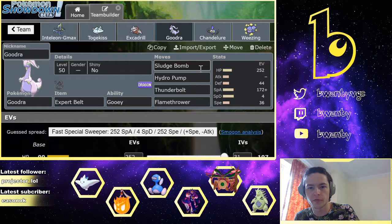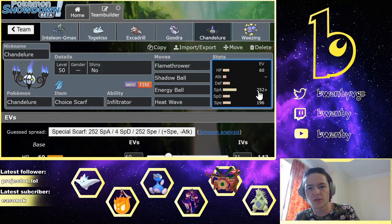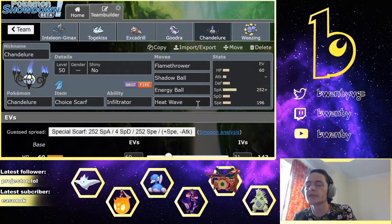Chandelure is a pretty standard Choice Scarf set — enough Speed to outspeed Morpeko, rest in Special Attack, then HP. I've gone double Fire, which seems odd, but I want a 100% accurate Fire move: if Chandelure is in against Dynamax Durant, I don't want to risk missing a Heat Wave. Also, Heat Wave could accidentally trigger Coalossal's Steam Engine since it's a spread move, whereas Flamethrower gives me more control. Shadow Ball is another STAB move, and Energy Ball is to hit Milotic and Mudsdale.